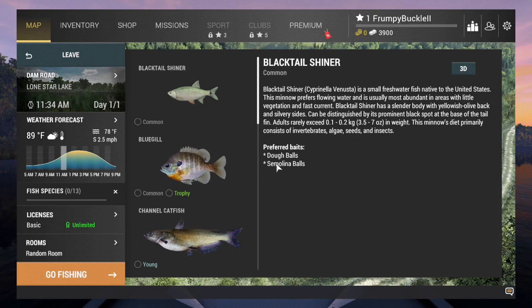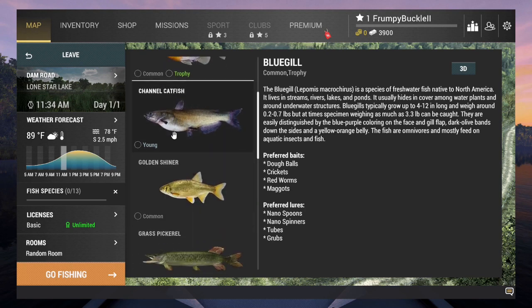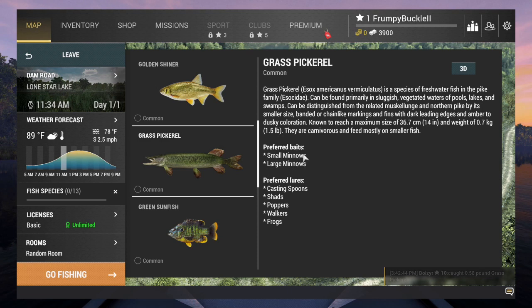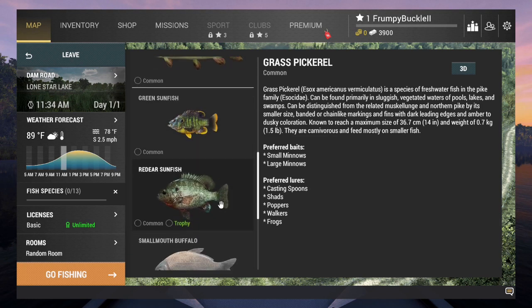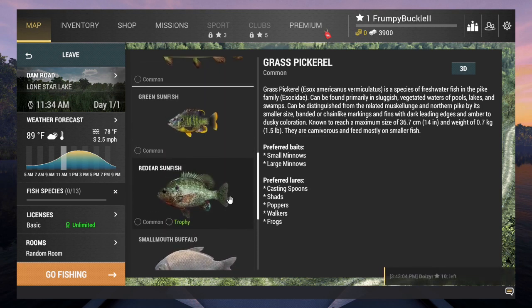Preferred baits for bluegill are doughballs and semolina balls — those are your live baits. For lures: nanospoons, spinners, tubes, and grubs. You've got channel cat, golden shiners, grass pickerel in here too — pickerel go for large minnows, small minnows, casting spoons, shads, poppers, walkers, and frogs. As you catch these fish, you'll get little check marks for common and trophy. There are no uniques on Lone Star — you can have young, common, trophy, and unique, basically what they call it.